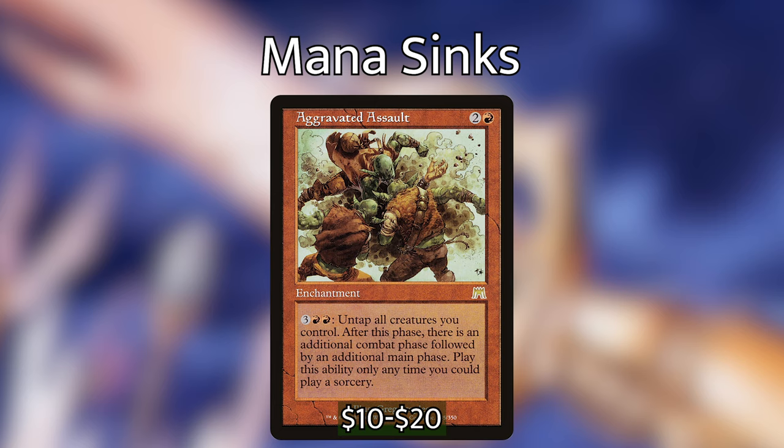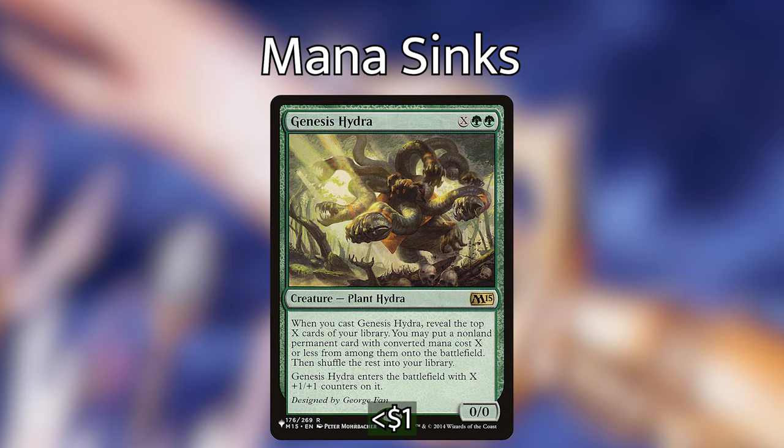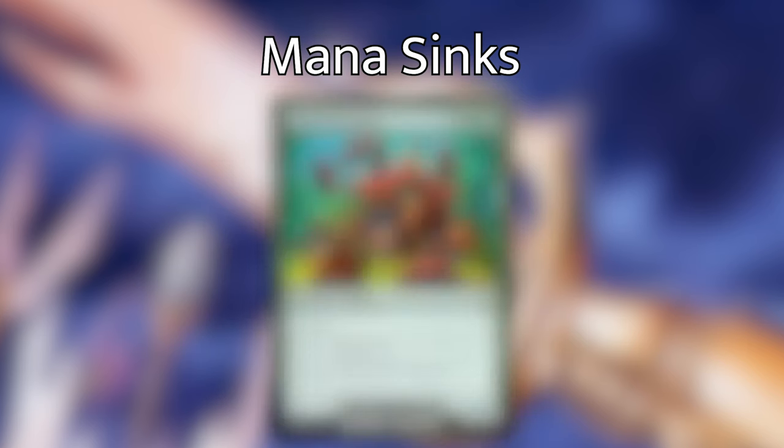A great place to use mana is X spells. We have a couple of hydras: Genesis Hydra for green green X — a 0/0 plant hydra. When you cast it, look at the top X cards of your library; you may put a non-land permanent card with converted mana cost X or less from among them onto the battlefield, shuffle the rest, and it enters with X +1/+1 counters. Steelbane Hydra is green green X for a 0/0 turtle hydra with X +1/+1 counters — pay two and a green to remove a counter and destroy target artifact or enchantment. Lifeblood Hydra is green green green X for a 0/0 with trample and X +1/+1 counters; when it dies you gain X life and draw cards equal to its power.